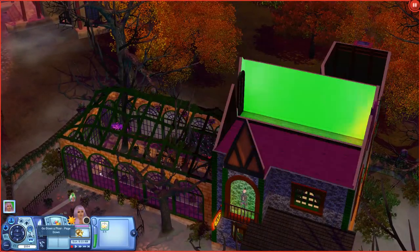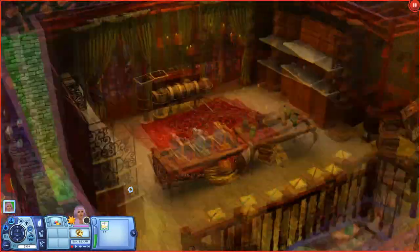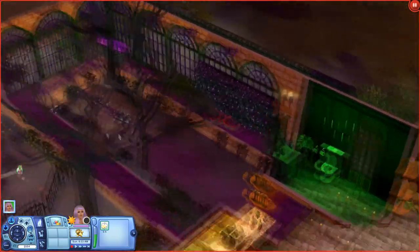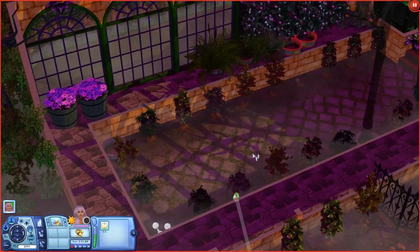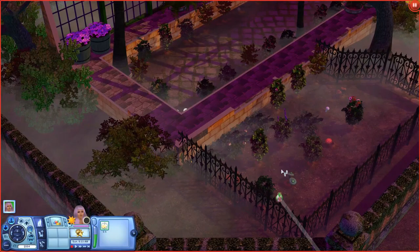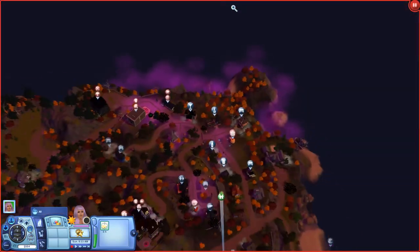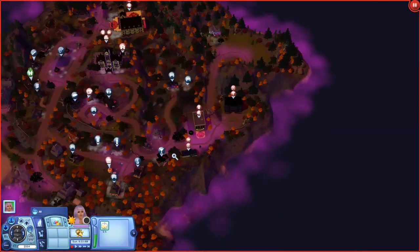I've never completed the 50 alchemy elixirs lifetime wish because that's a lot. I really want to do that someday - October will be here soon enough and I'm probably going to try to get a Supernatural Let's Play going. It just seems like every time I do, the files get corrupt with Supernatural. So maybe I'll just do like a mini one for Halloween time. This is just adorable - I love the whole vibe of it. You come up here and there's another place where you can mix elixirs. They have the little wands up here. You can cut your gems, come downstairs and buy and sell. My favorites are out here because these are the things you need to mix elixirs mainly.